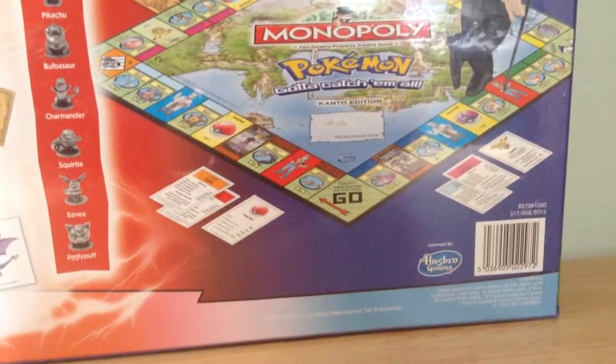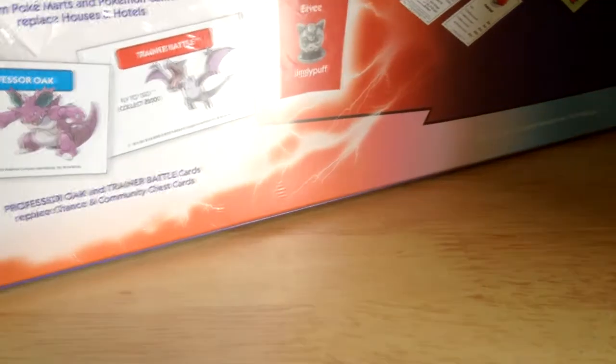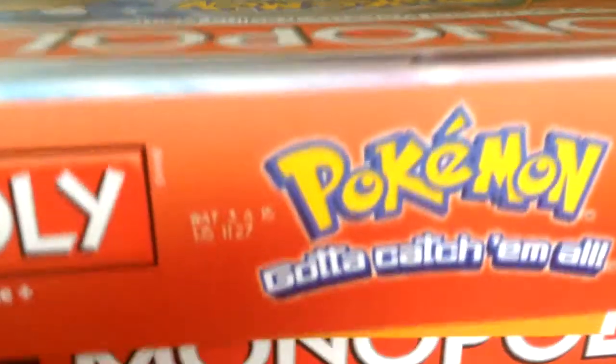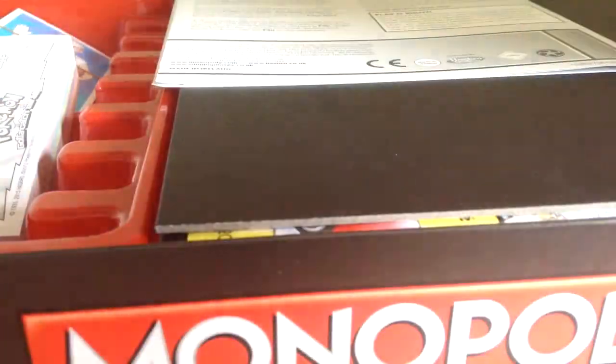So it's Kanto, and then you fight through things. I'll open it up now. And I'll show you some more. So if we open this up — there you go, there's all the wrapping. Put that away and open it up. It's got a leaflet, which doesn't matter.